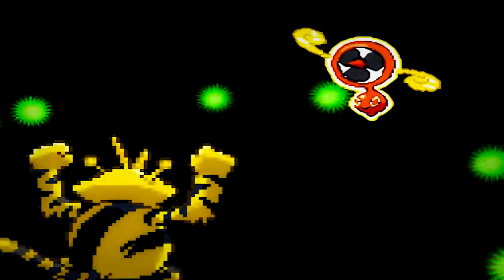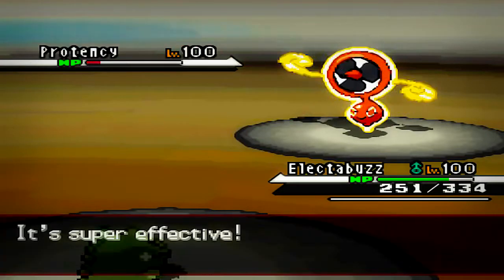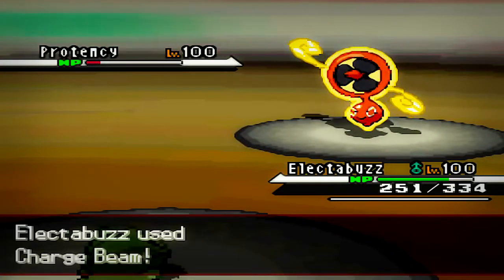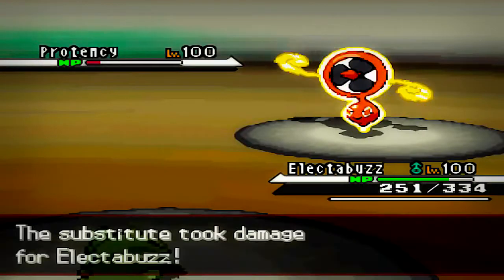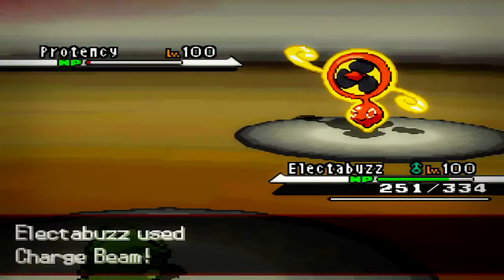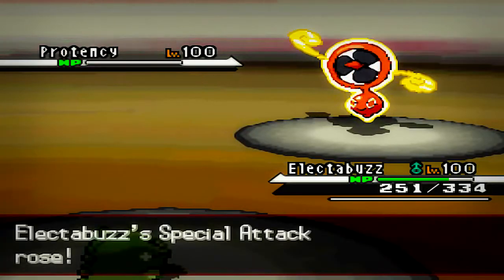I go for the Hidden Power Ice just to see how much it does, because it is super effective. That did a decent amount of damage, but it was a critical hit. He tries to set up a Substitute but he's too weak to actually do it. I went for the Charge Beam but he avoided the attack. He goes for Thunderbolt — not very effective — and my sub didn't break, so that was bad for him. Now I go for the Charge Beam to finish off his Rotom, and once it's down my Special Attack is also going to be increased.